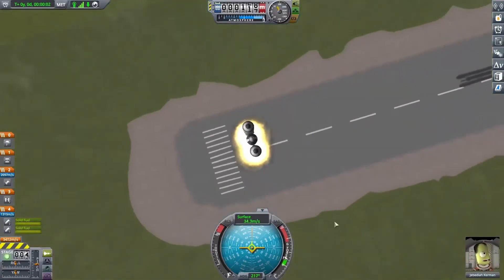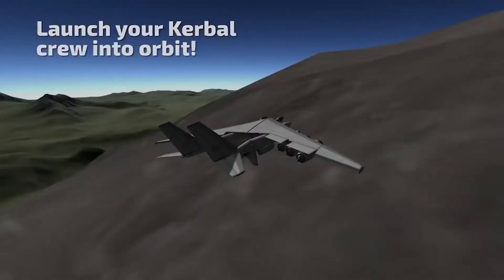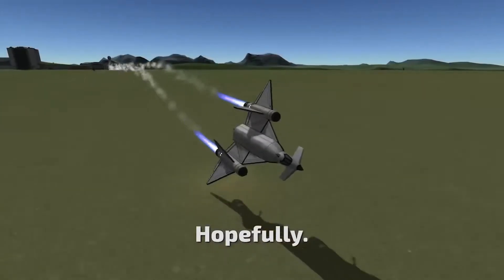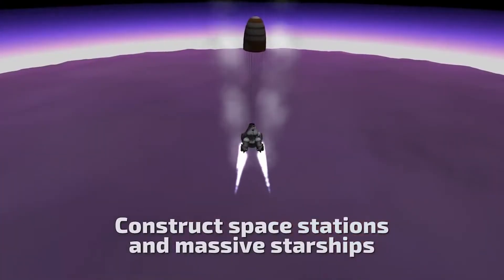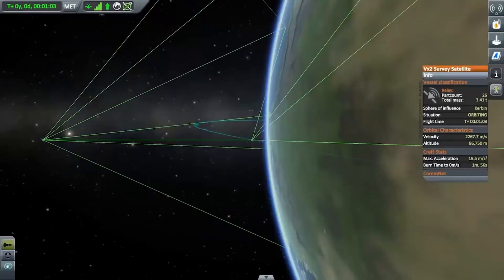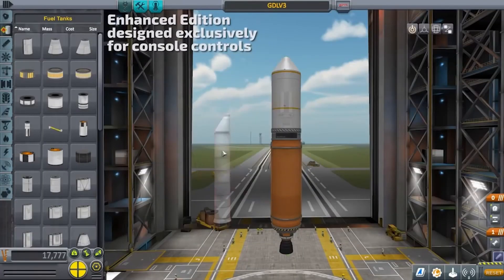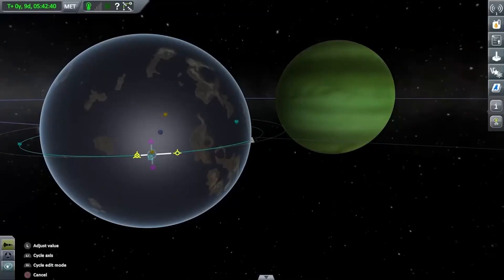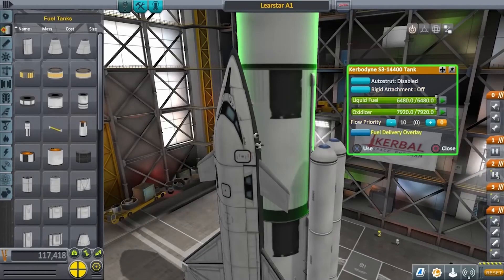Every successful launch, orbit, and landing is really rewarding — from deploying satellites, to building space stations, or setting foot on distant moons and planets. The game provides numerous challenges and objectives, embracing both fun and realism. Beyond the technical aspects, the game is highly known for its educational value. You'll get a solid lesson in rocket science and space engineering in a really engaging and fun manner. And thanks to a robust modding community, you can easily play this game for thousands of hours.